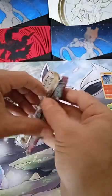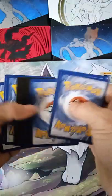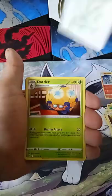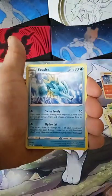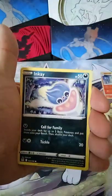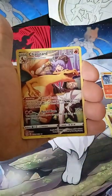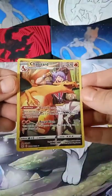We also have a booster box on the way - not sure when, maybe sometime next week. Last pack: Dottler, Cedrass, Thornton, Slugma, Roselia, Porygon, Inkay - yes! We got the trainer gallery Charizard resort! Big hit, let's go! Let's go, alright!